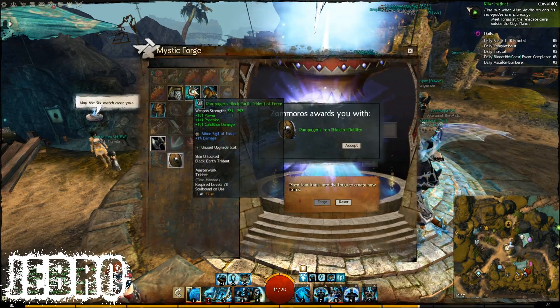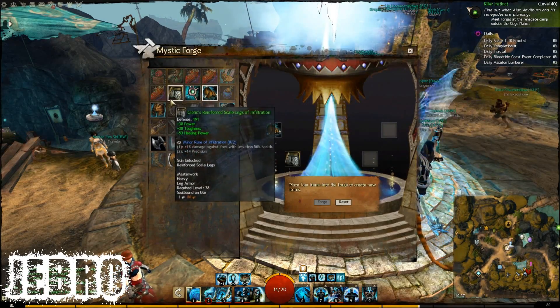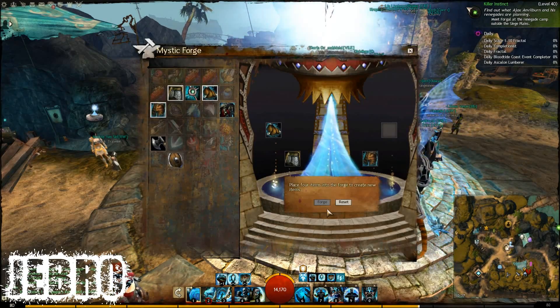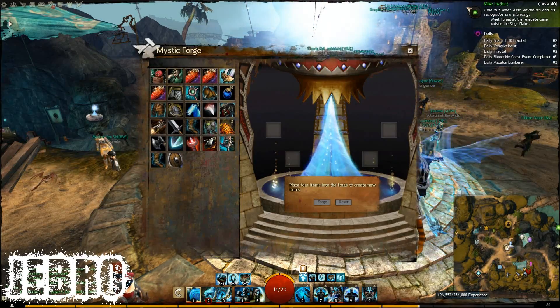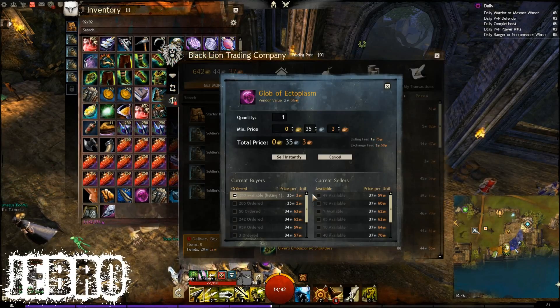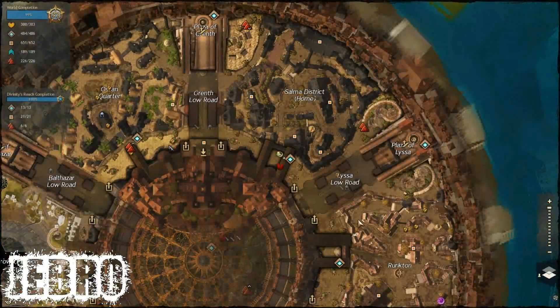Don't sell a rare if it's not worth more than 35 silver, because you can actually make a lot more out of salvaging it. As you can see here, the globs are worth about 35 silver — pretty much bang on. It's good to save those up or sell them if you do get rares, salvage them if they're not worth 35 silver or above.